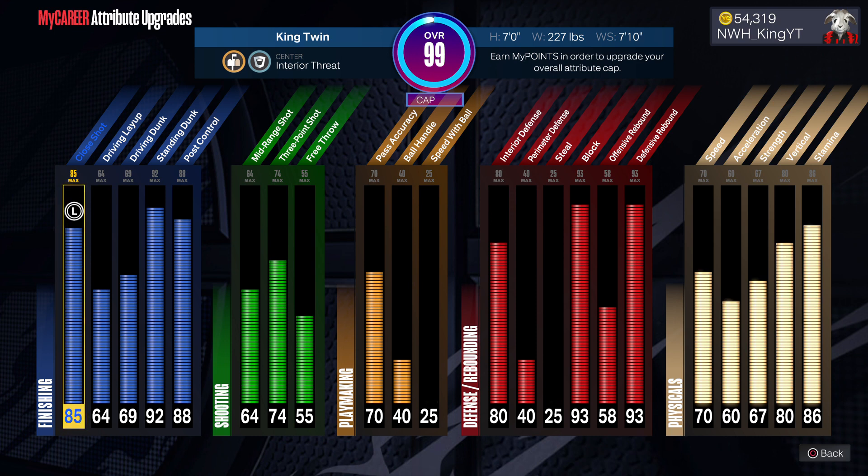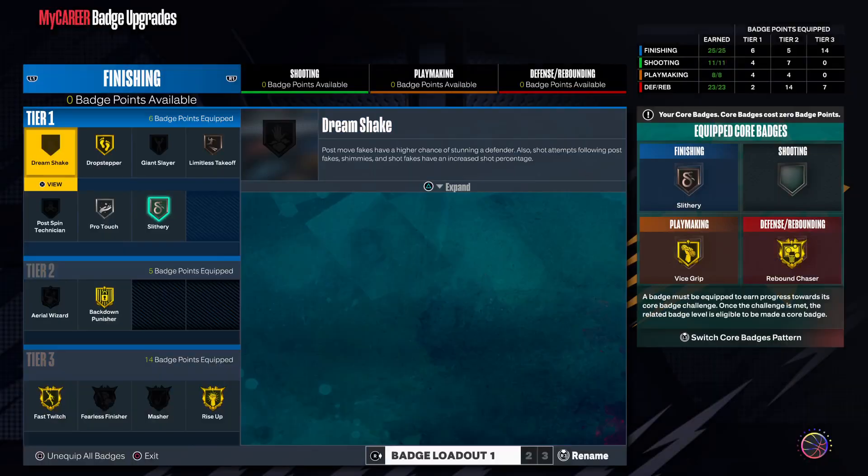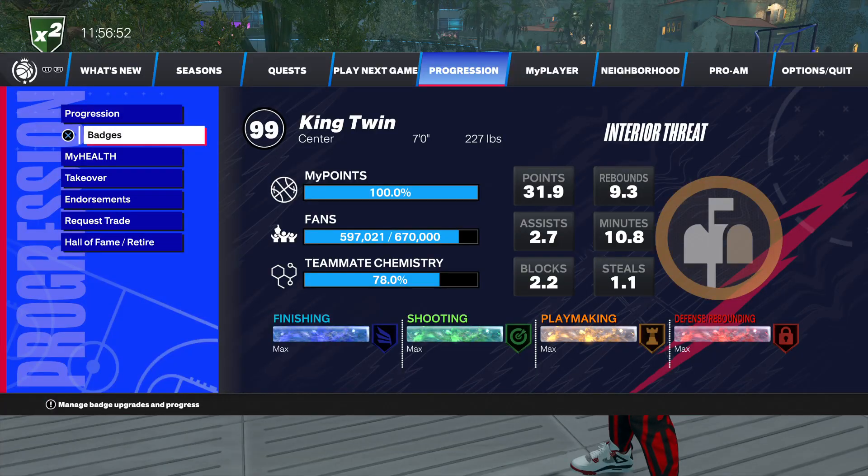93 block and a 93 defensive rebound — that's all you need. The interior defense is at 80 — trust me, 80 is perfect. They changed the whole skill base of this game. 80 interior defense is all you need. I'm seven foot, 227 pounds with a 7'10" wingspan, and he's not slow — got a 70 speed and an 80 vertical. Seven foot with an 80 vertical, I'm telling you.